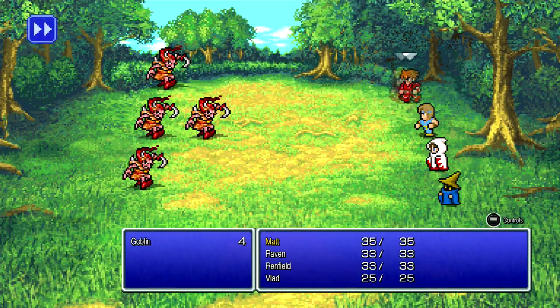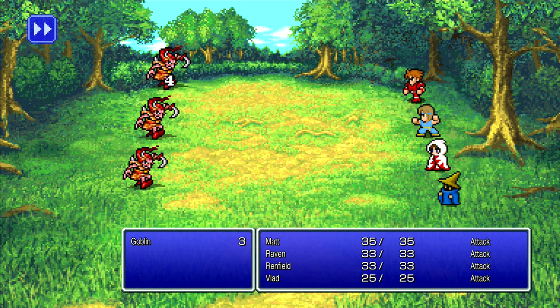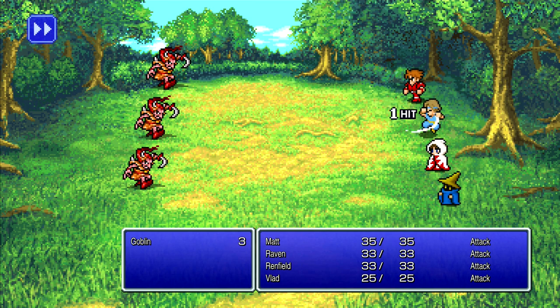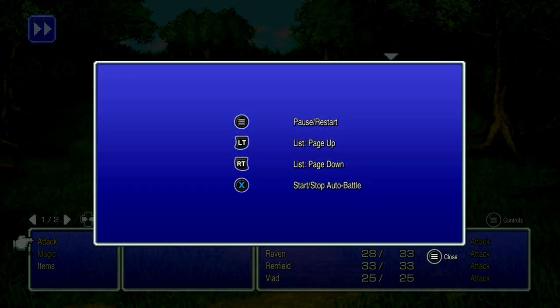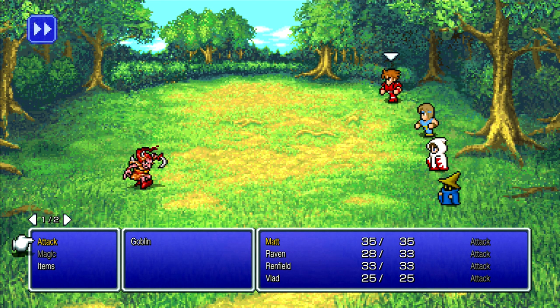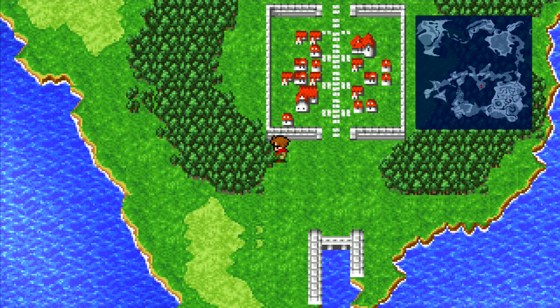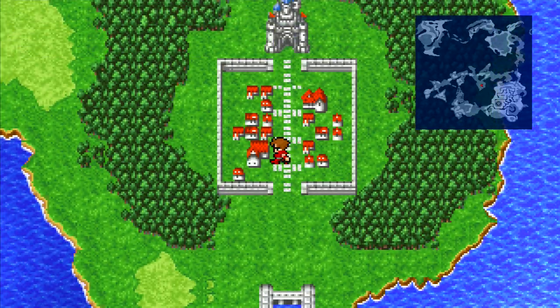We'll go into town. Actually, we'll do some combat first. You've got all your options there. That button in the top left appears to be related to auto battle, but I can't get that to work. Ah, I've got to press it while in the battle — yeah, that makes a bit more sense now.